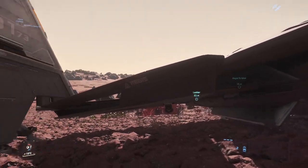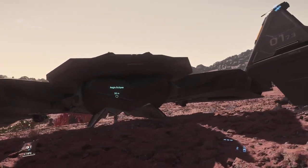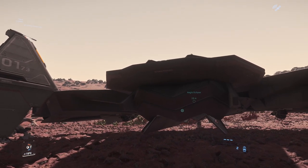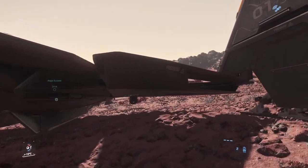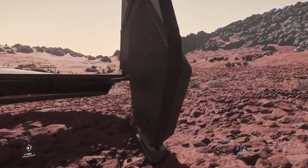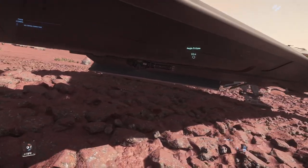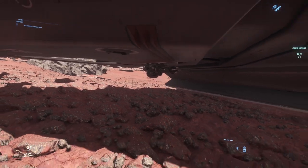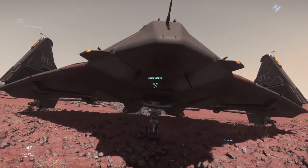Moving towards the back, there is really not much to look at except for a really well-placed Aegis logo and some nice red pinstriping on the top of the ship. We see the two stealth engines that are in the back here, hidden very well by the fuselage and the stealth armor, as well as the Aegis logo on the other wing here, with the other folding wing concealing the starboard side landing gear. Coming back around to the front of the ship, we see the other GT-215 size 2 fixed Gatling gun on the starboard side wing.